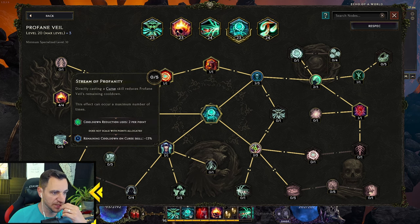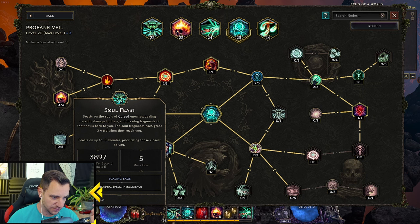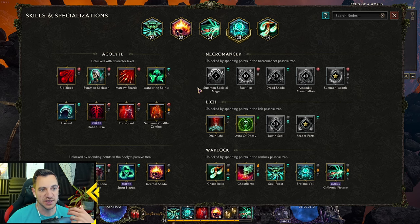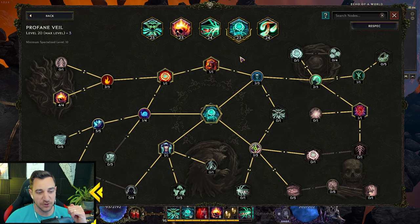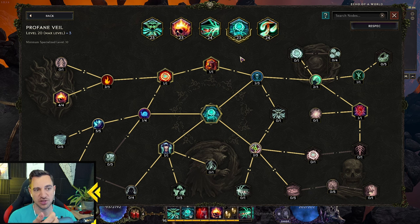If you want to focus more on the Cathonic Fissure / Profane Veil / Infernal Shade combo, you can use Stream of Profanity: directly casting a curse skill reduces Profane Veil's remaining cooldown. But then you have to change things up — Sulfis is not a curse itself, so you'd need to remove it and play Bone Curse or Spirit Plague to reduce the cooldown. I tried this; it feels a bit gimmicky. I think the current setup works better because while abilities are on cooldown you can Soul Feast to bring your ward up.